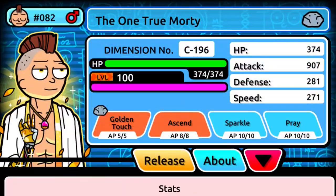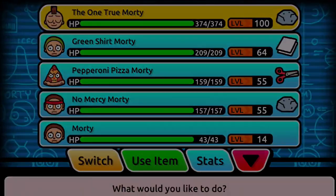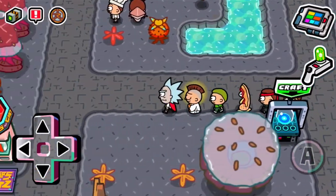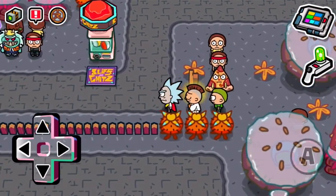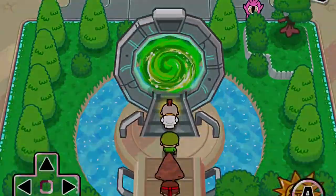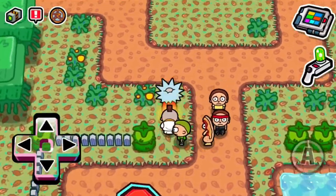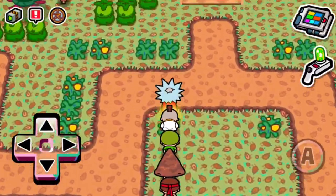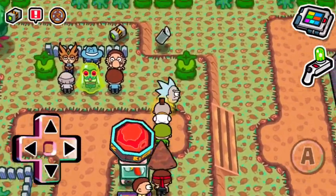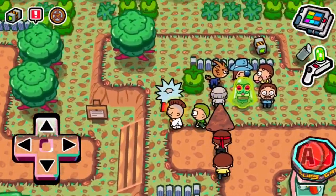We got the One True Morty's attack up to 907, so we're gonna have to gather about 10,000 more schmeckles, which really shouldn't take too long. The only way we're gonna collect schmeckles is by killing Rick trainers, so that should be about eight or nine more badges added to our collection. After that point we'd need about 17 more. I'll finish collecting all the badges in a stream soon — within the next couple of days. Let's get this loot box luck going.